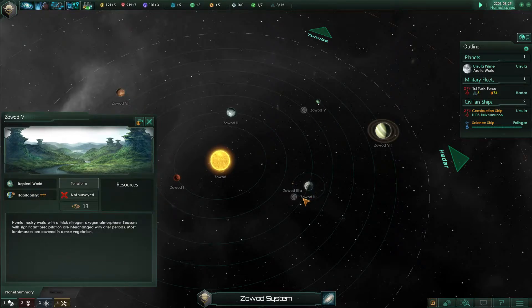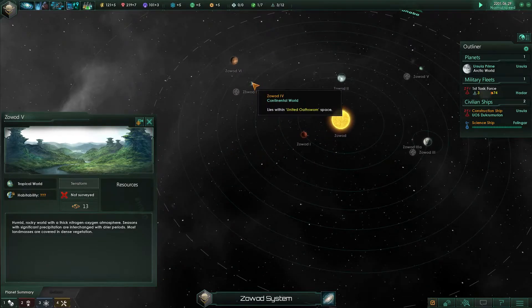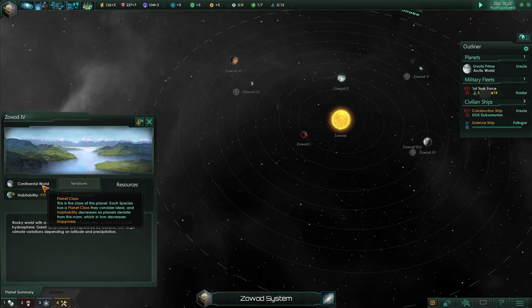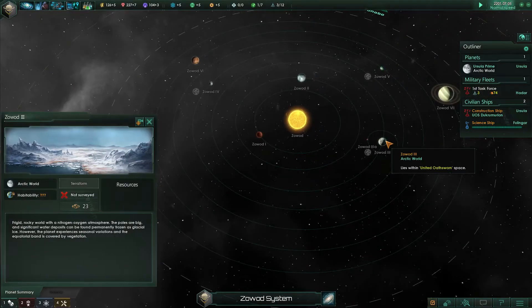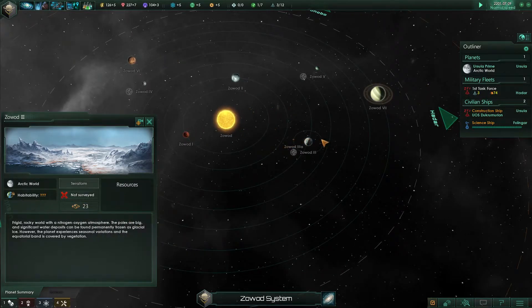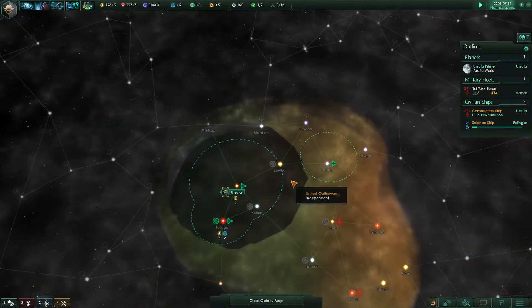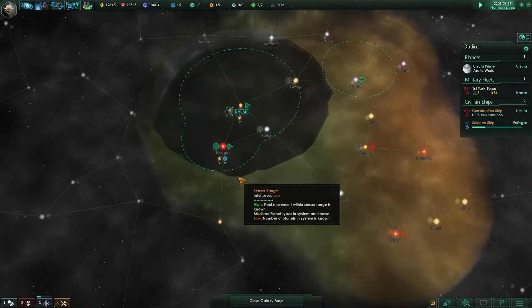I'm not sure precisely how good continental and tropical worlds are for us in terms of habitability. The tropical is a 13, the continental is only a 12, but the arctic is massive — 23. So this would be a really, really good one for us to take. We definitely want to invest resources into exploring there.